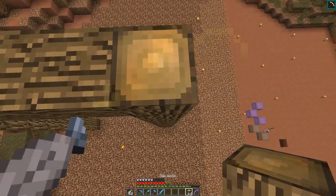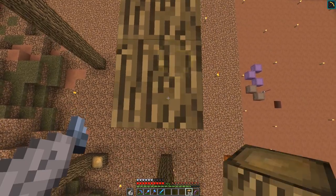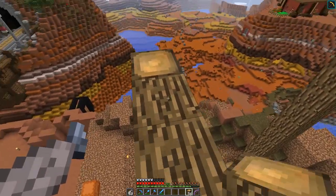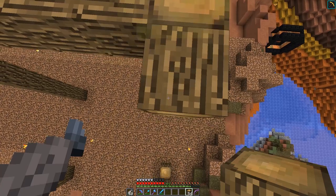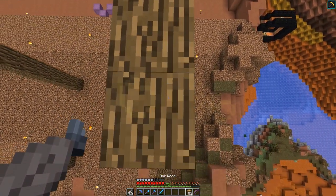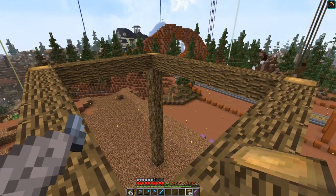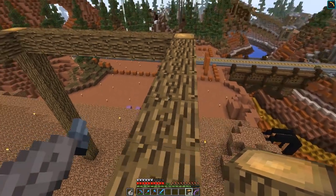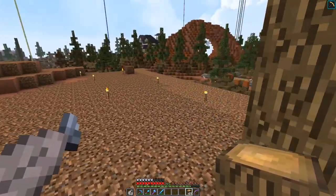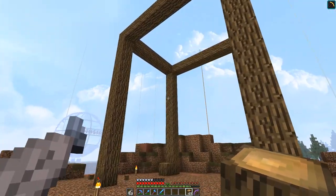We're connecting everything and making the bottom section, establishing the details of our mill. The inspiration for this was actually the water mill at California Adventure — part of Grizzly River Rapids. Once you see the final product, it won't look anything like that, but that's generally where I got the inspiration. And there's the giant box — doesn't it look amazing?